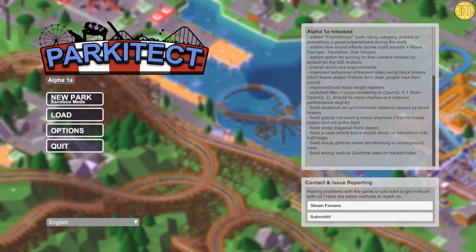Purgatecht is a business simulation game that charges you with the construction and management of theme parks — think Theme Park World, Rollercoaster Tycoon, that type of thing. Developed and published by Texel Raptor, Purgatecht is set to be released in early access on Steam on the 5th of May for the price of $17.99. More information about the game and Hidden Levels — just click show more below the video.